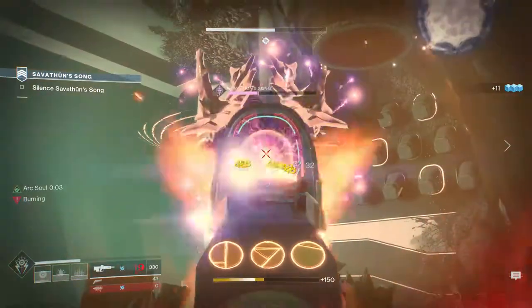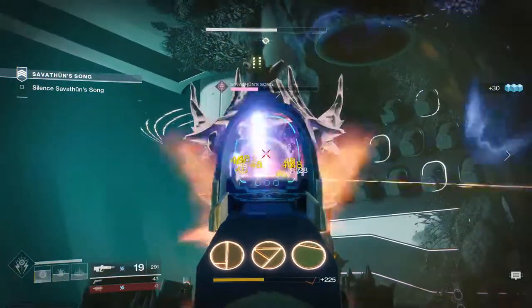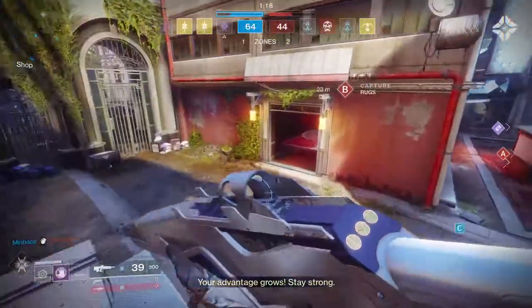With Masterworks, you can easily make upwards of two to three orbs with a single magazine. I recommend a magazine Masterwork to make this easier, and if not that, I'd recommend the reload Masterwork. The other two Masterwork options don't really help it out all too much.